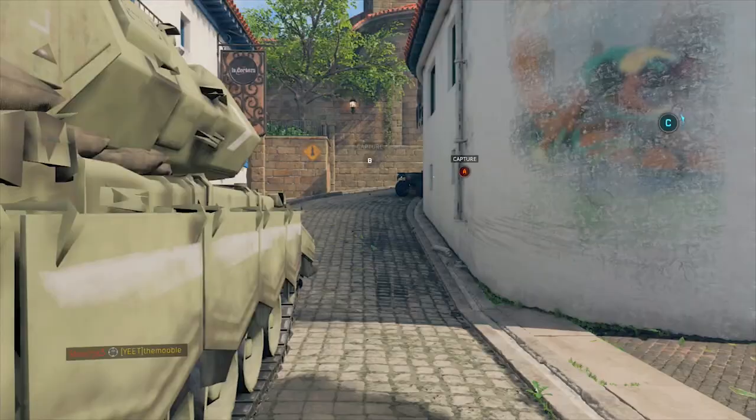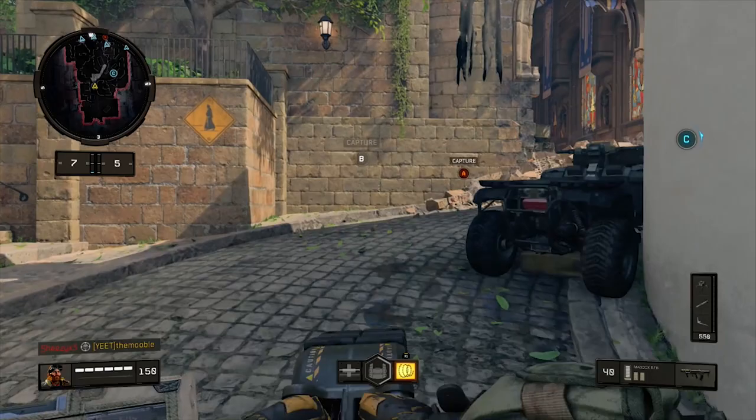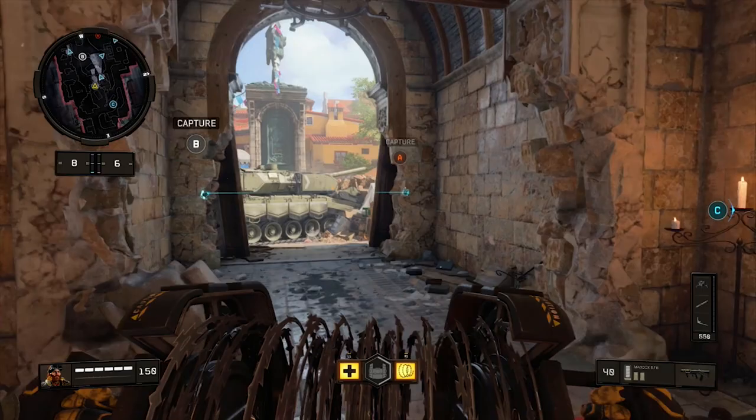The weapon we're going to be using today is the Maddox. This is unlocked at level 49 — it's pretty high up. In Call of Duty, traditionally they make the best guns at the lowest levels and the highest levels. The middle ones usually aren't as competitive, hence the ICR and the Maddox.